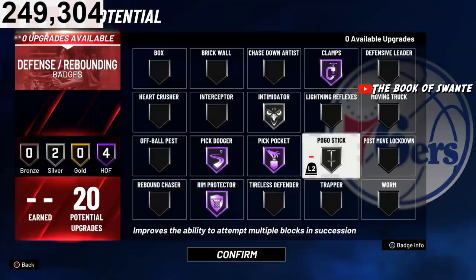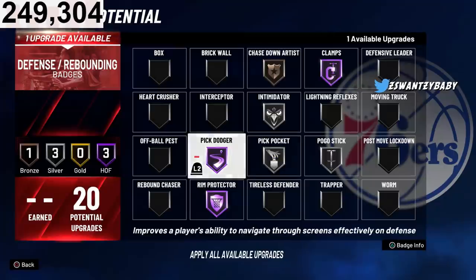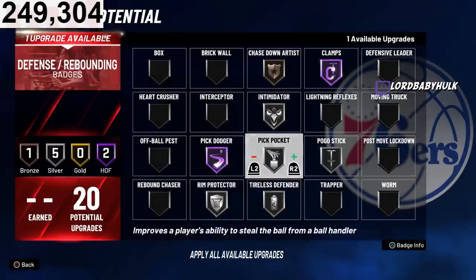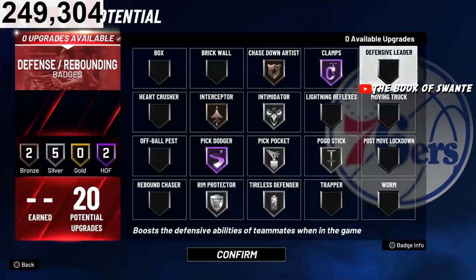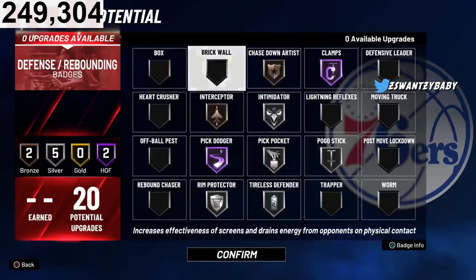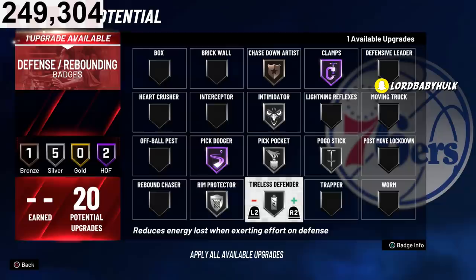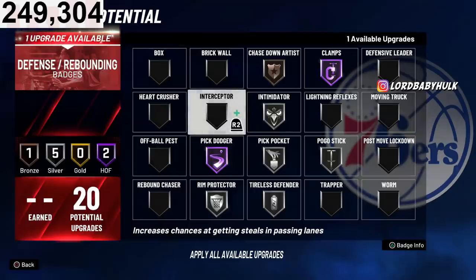For defense, you could rock Pickpocket — not always valid — Chase Down Artist, or Silver Interceptor, all up to you. They buffed paint defense so you could probably get away with some nice badge setups there. Tireless Defender was amazing last year — I don't know if it's needed this year, I'll have to lab that. Same with Chase Down and Interceptor. I'll be making videos using this build and letting y'all know how it goes.